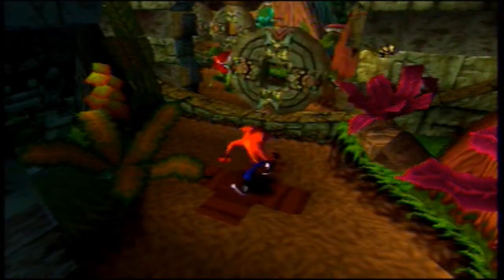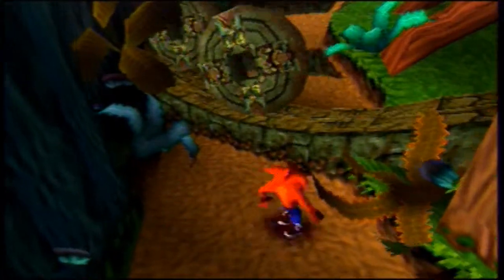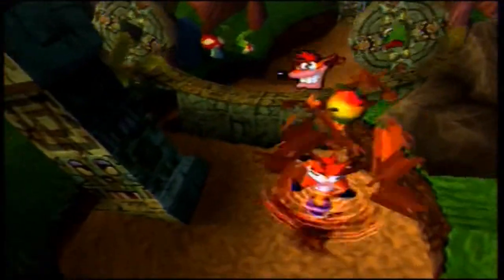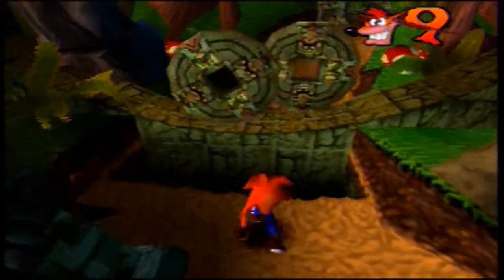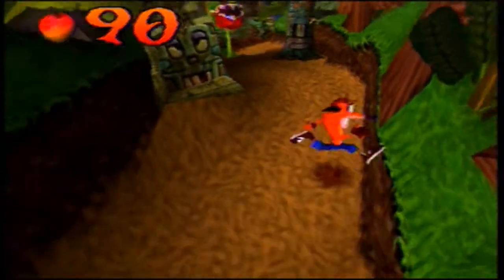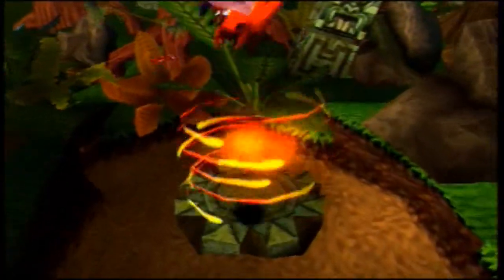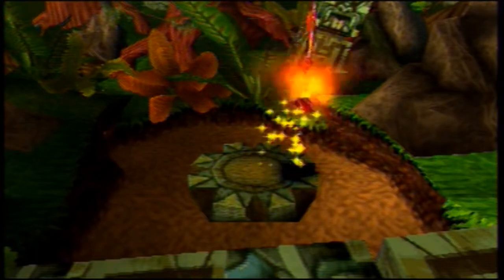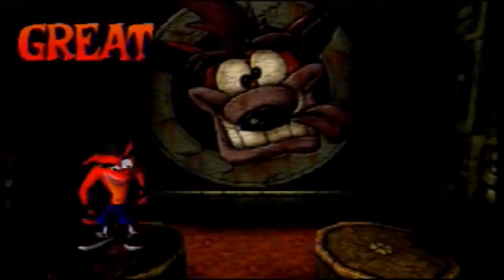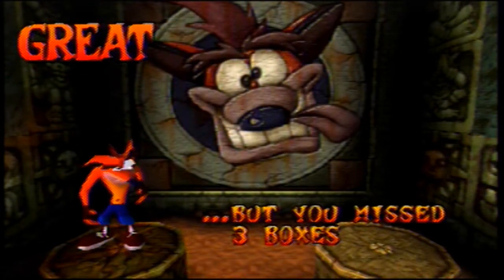Okay, back to the action. Take out this biting plant. Mind your jumps around these rollers, which are now doubled. It does get a little trickier moving forward. But there's the end of the stage up ahead. We made it! But unfortunately, because of that green gem path that we can't take, we missed three boxes. Bummer.